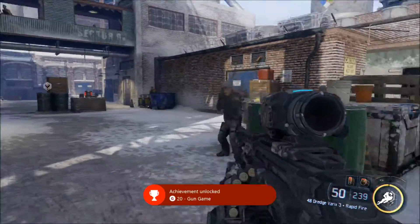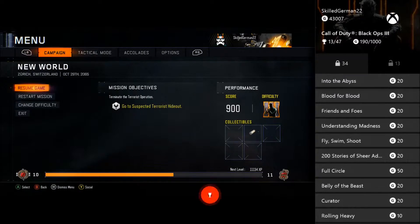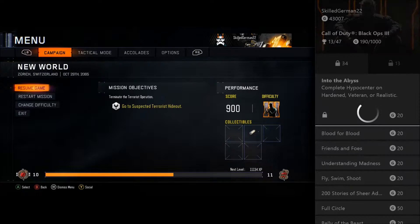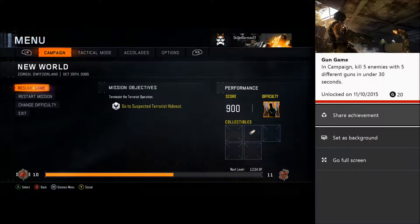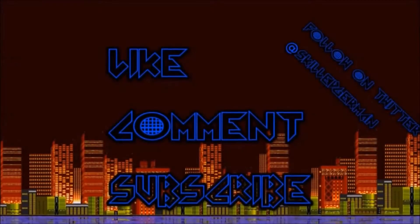There you go — 20 Gamerscore, Gun Game achievement unlocked in campaign: kill five enemies with five different guns in under 30 seconds. It's as easy as that.